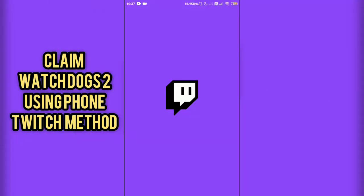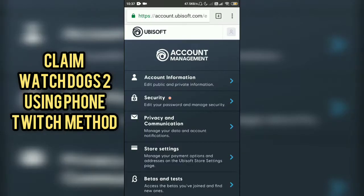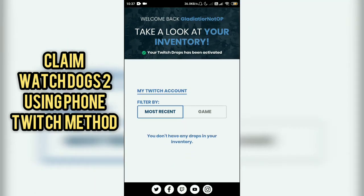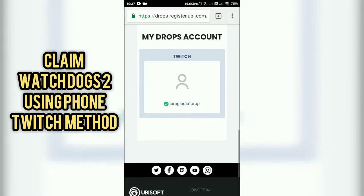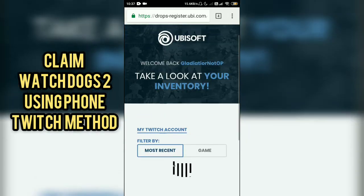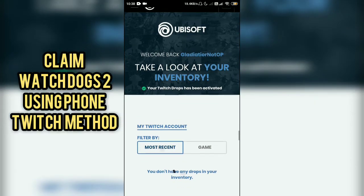After this, you have to install Twitch on your mobile phone. As you can see, I have already installed Twitch on my mobile phone. You have to make a new account on Twitch, then go to Ubisoft Drops — search for Ubisoft Drops on Google — and link your Twitch account with Ubisoft Drops. As you can see, my Twitch account is already linked here. I am Radiator OP and my Twitch account is linked in Ubisoft Drops.